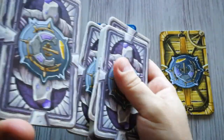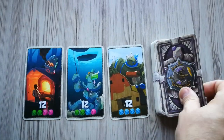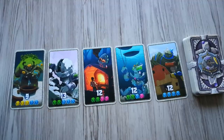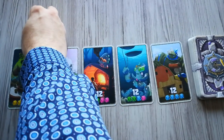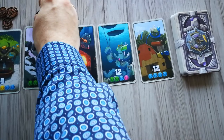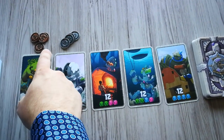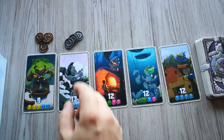First, shuffle the point cards with the golem back to form the top deck, then draw five cards and place them face up in a row to the left of it. Then place a pile of copper tokens equal to the number of players times 2 above the first point card, and a pile of silver tokens equal to the number of players times 2 above the second point card. In a two-player game you'd place 4 coins above each of the two cards.